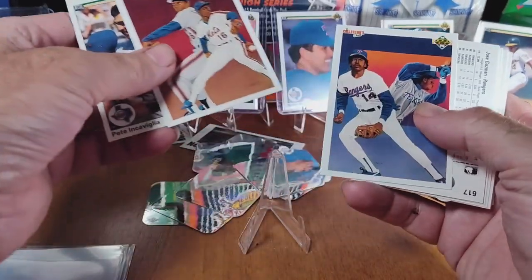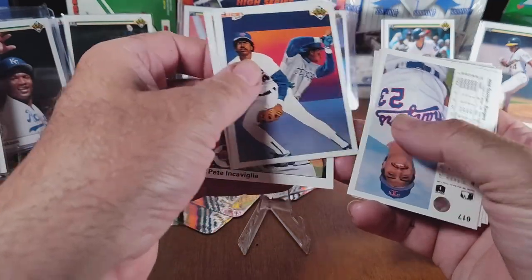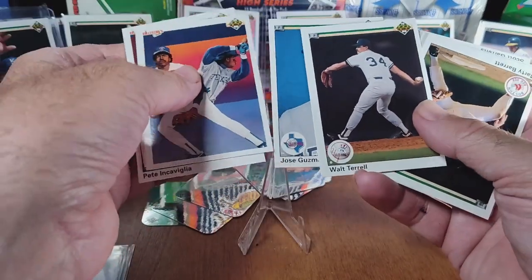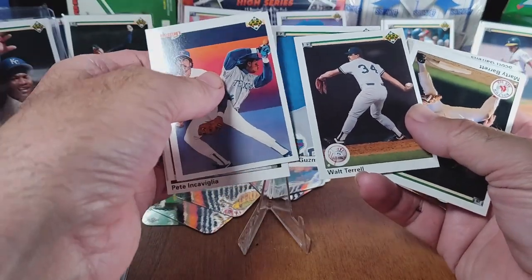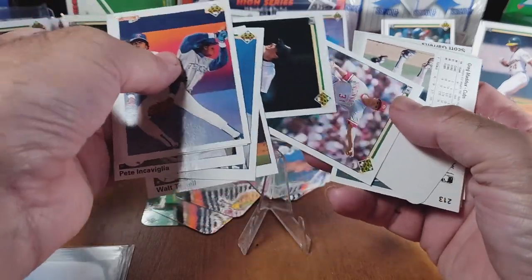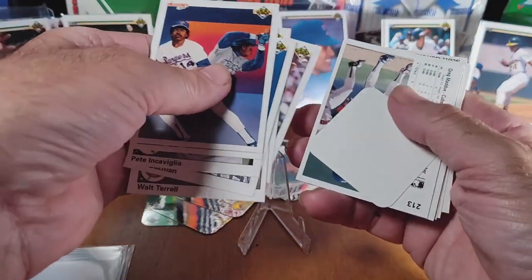We got another two checklists — team checklists. I've been getting quite a few of those in the packs, which might let me set up some teams. Hopefully we'll get the Griffey Jr., but I probably wouldn't do a team set for him because I'm going to want to sell that card straight out.